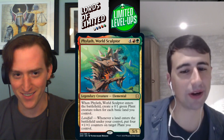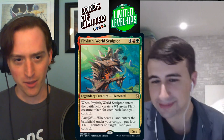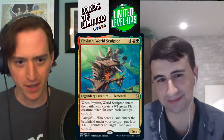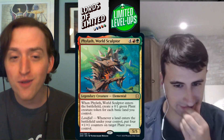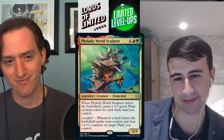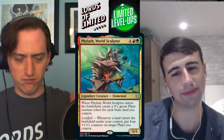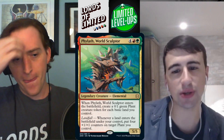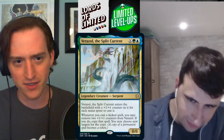Phylath, World Sculptor — four red-green for a 5/5 elemental. When it enters, create a 0/1 green plant creature token for each basic land you control. Whenever a land enters the battlefield under your control, put four +1/+1 counters on target plant you control. This is an A — probably A+ in red-green. You stabilize so well, and if you have a land drop to trigger it the turn you cast it, it becomes a Verdant Sun's Avatar-style haymaker.